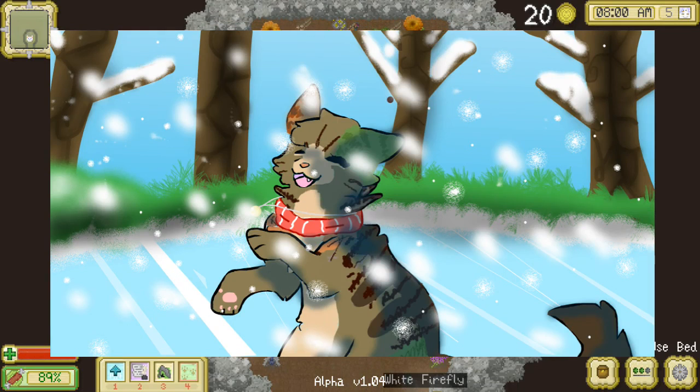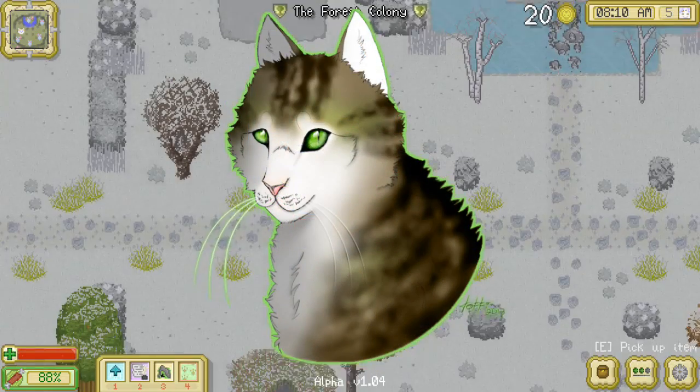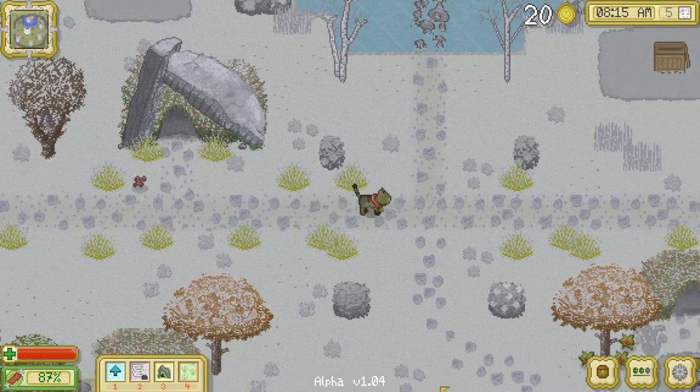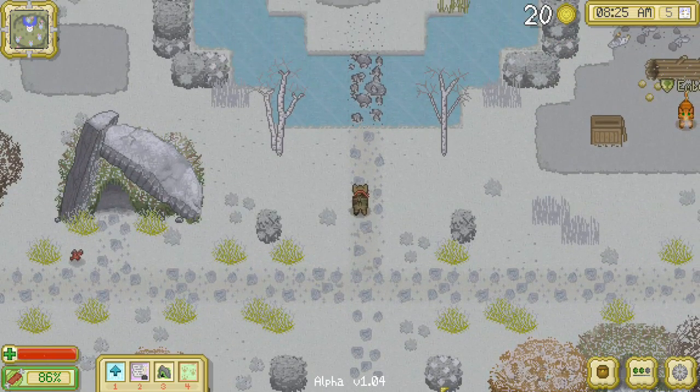Hello everyone and welcome back to Cattails. We are here with Mossy adventuring along the edges of the forest colony, and today we're setting our sights on trying to develop some better friendships with the other cats in the colony.